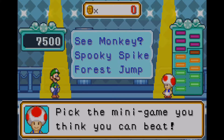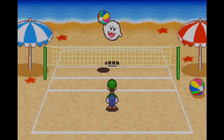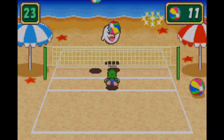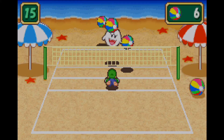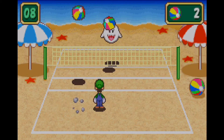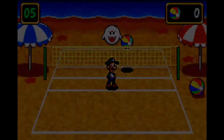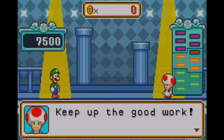I might as well do Spooky Spike instead. I just don't want to do Force Jump again — that minigame is really, really damn difficult. This time around, we're going to have to spike 15 volleyballs. In the original minigame, I think you only need to hit 8 or 10. Since Shrimp City, it's been a while playing these repeated minigames — Which Way, Floor It, Barrel Peril, Broom Zoom. I don't mind Broom Zoom because that's actually really easy. We've reached 10,000 coins!